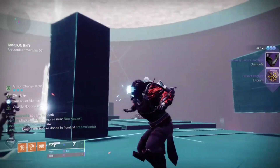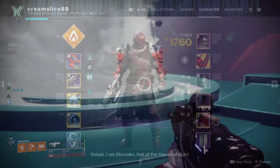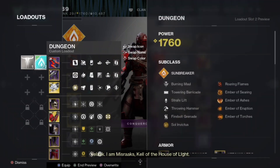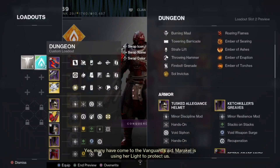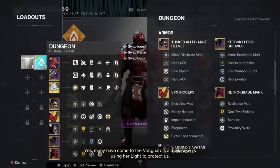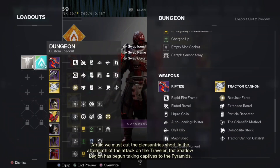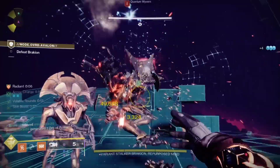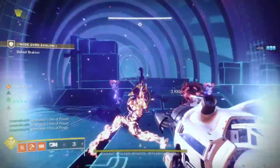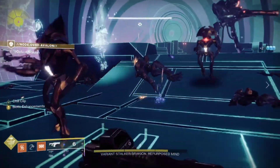Some say the solar titan is dead and that strand is about to eclipse it — not on my watch. This is what we are going to be running for today's titan build. We're back on the solar titan and we're going to bring it back from the ashes. From one melee we're creating orbs of power, infinity fire sprites, crazy melee damage, volatile rounds using a void weapon, the tractor cannon — it's an all-out onslaught with restoration and infinity sunspots.